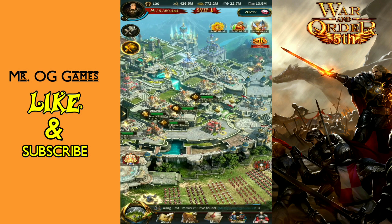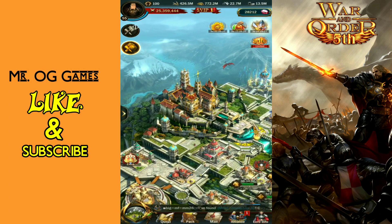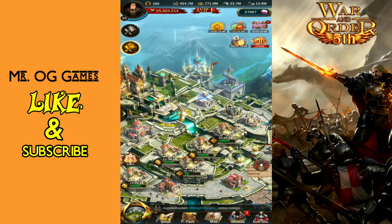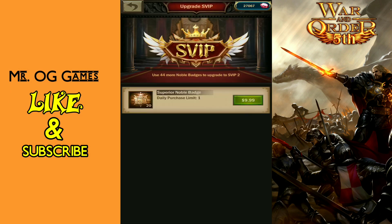As of when this video was recorded you get two badges a day from login, so that's going to slowly accumulate until you finally have enough to open up the next level, which would be ranged attack. You do not have to level up the HP all the way to the top before moving to the second tier — you simply have to have the required badges.